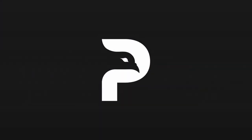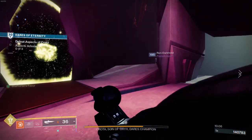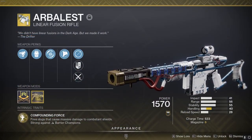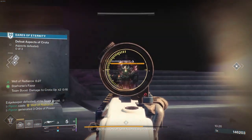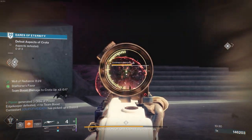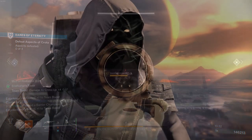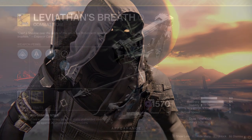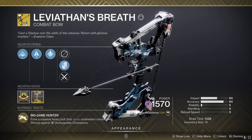This will be essential if you're faced with barrier champions in the raid. The Arbalest Kinetic Linear Fusion Rifle makes light work of barrier champion shields even during the contest modifier. If you don't have this yet, it only drops as a world drop, but paying Xur a visit on the weekends to buy his exotic engram can drop it. It's definitely worth having other champion intrinsic exotics on hand for their ease of use.